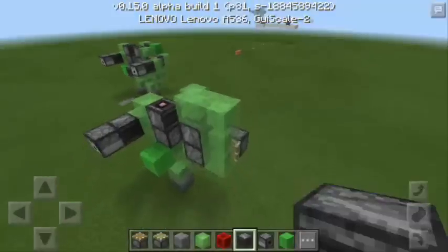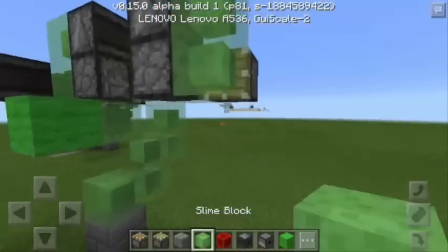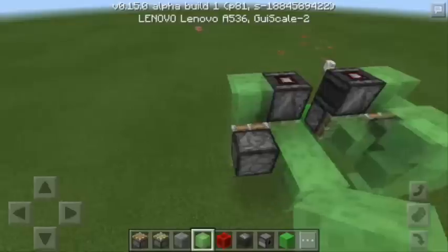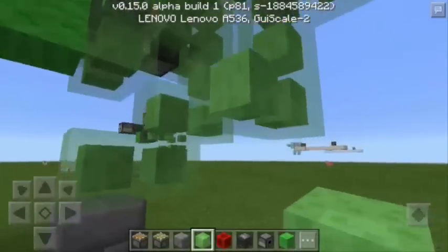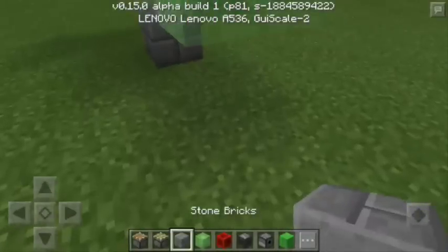Let's remove these two slime blocks and add two more slime blocks below. I will add two more slime blocks at the back and more slime blocks going down. Now we must repeat what we did in the other half.